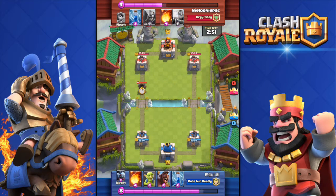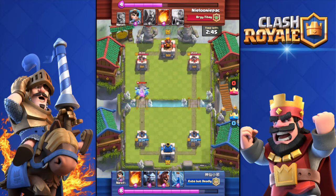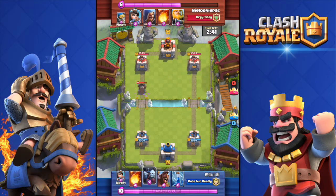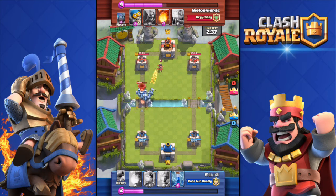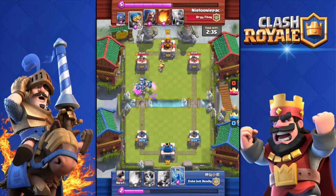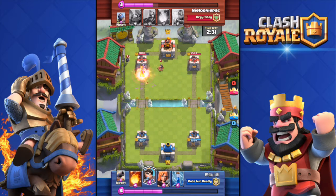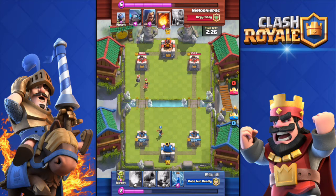Of course there are many ways for the opponent to kill it — like with Zap, Arrows, or Bomber — but still he won't manage to kill all of them. It's pretty expensive; I think it's five or four elixir, I don't remember exactly. It's pretty expensive for what it does, but it's really good and honestly I never see the Skeleton Army in the game. No one plays with it. Try it out — I think it's a really good card.